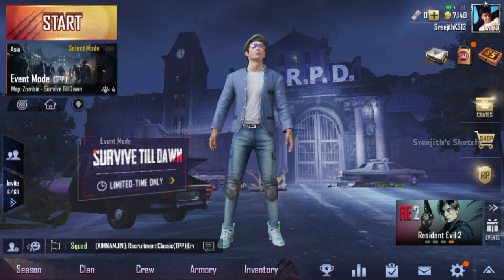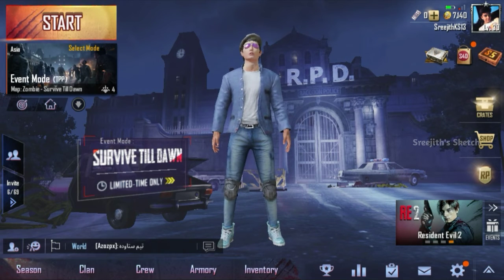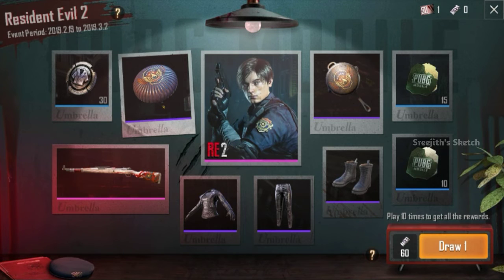The next one is the event and the Resident Evil 2. You can buy this with 60 UC. You can also buy this with a parachute.